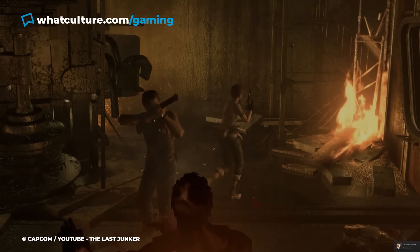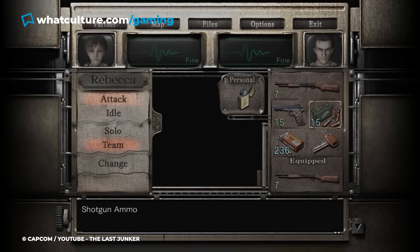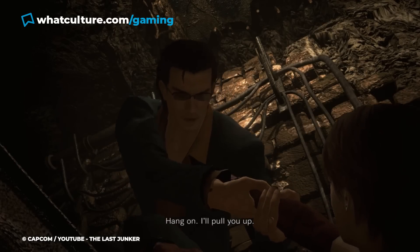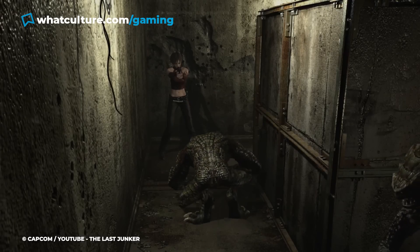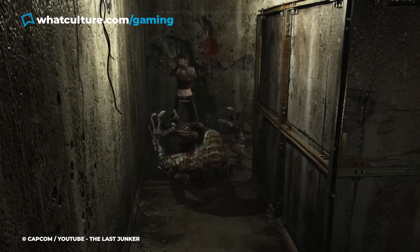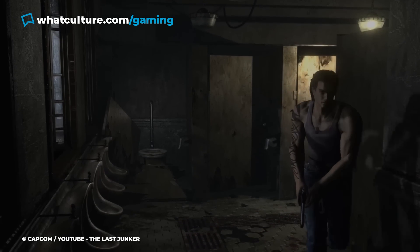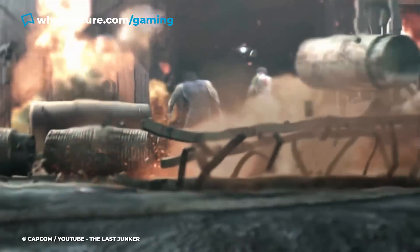This was only exacerbated by the fact that each character only has a stingy six inventory slots, which just isn't enough given how many weapons, rounds of ammo, health items, and quest items the game asks you to juggle. Ultimately, it marked an attempt by Capcom to fix a problem that didn't really exist — to ditch the unrealistic storage boxes in favor of something more grounded. But Zero's inventory system really just generated so much tedious busywork that many players never even finished the damn thing.